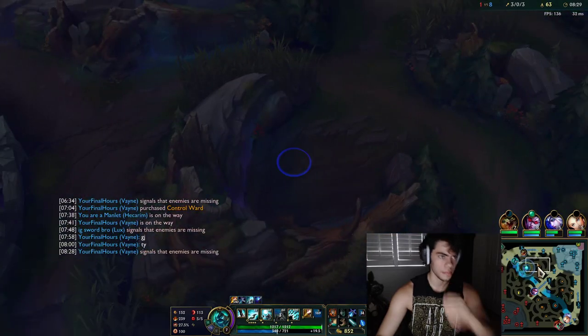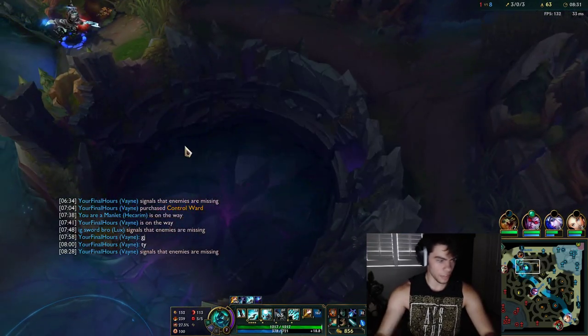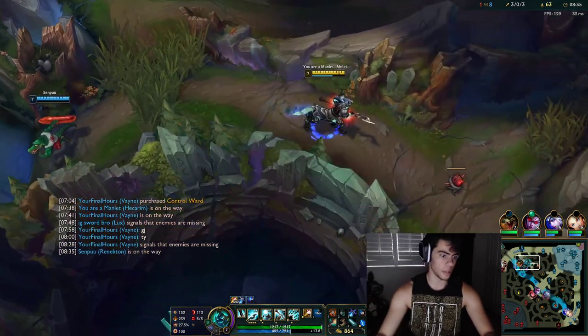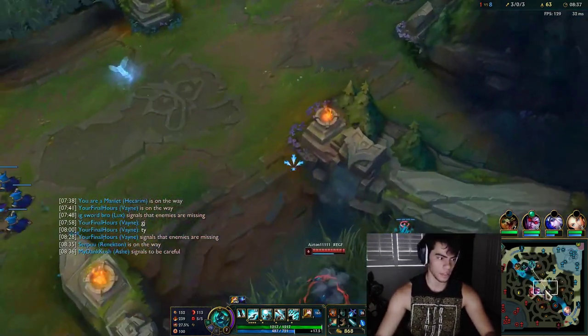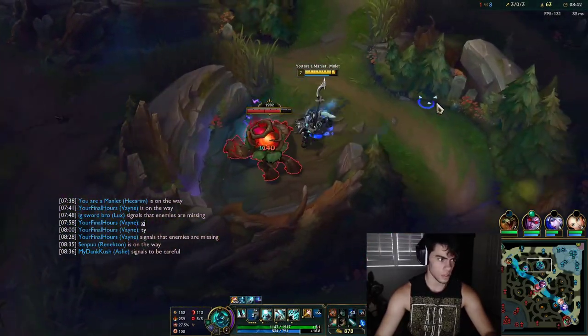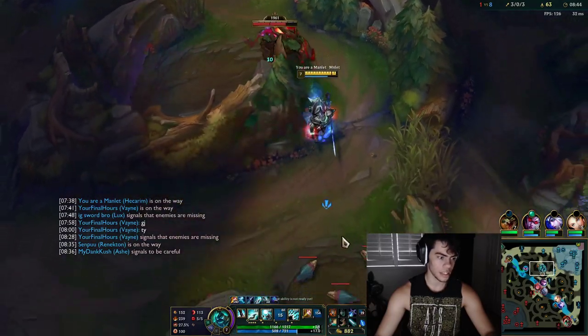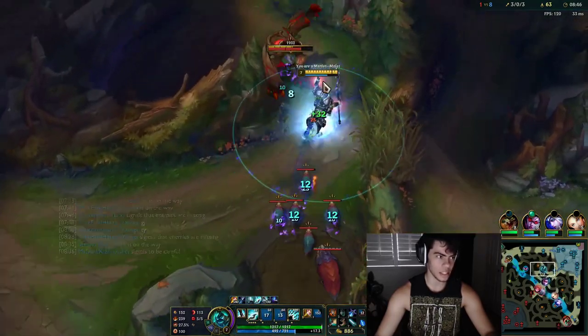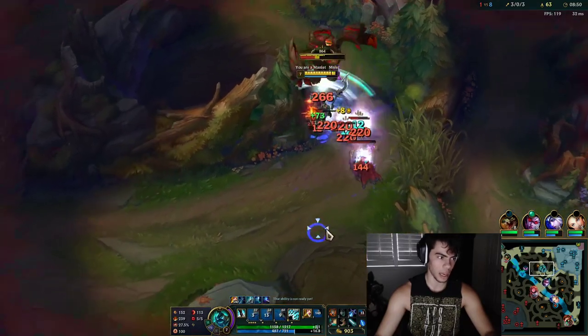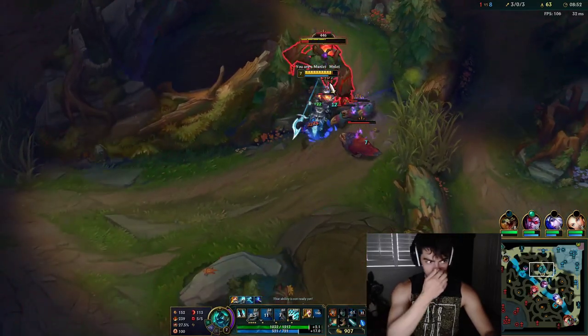I could go for Rift Herald here but I don't really want to — I kind of just want to get as much of a gold lead as I can right now. Volibear is ganking mid — not going to counter-gank that yet. I've actually been doing this recently: you can clear the red buff and Raptors at the same time, which makes clearing a lot easier.